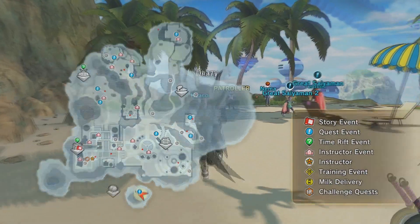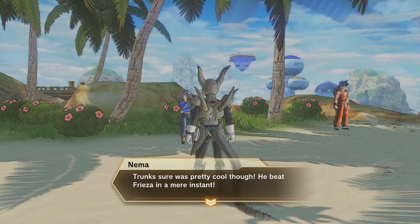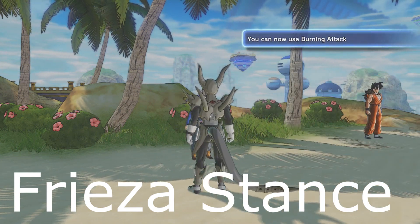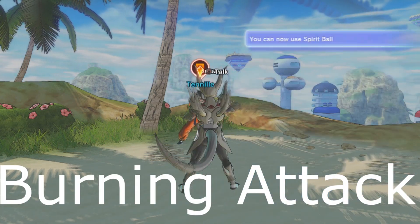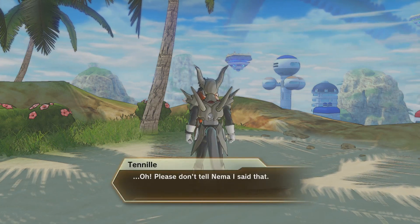Next, go to Kame House Resort and talk to Nima again — she's dressed up as Trunks. Do the Frieza Stance in front of her and she'll give you the Burning Attack emote. Then go right next door to Tinelli again, who's dressed up as Yamcha. He mentions Trunks, so do the Burning Attack emote you just got in front of him and he'll give you the Spirit Ball emote.